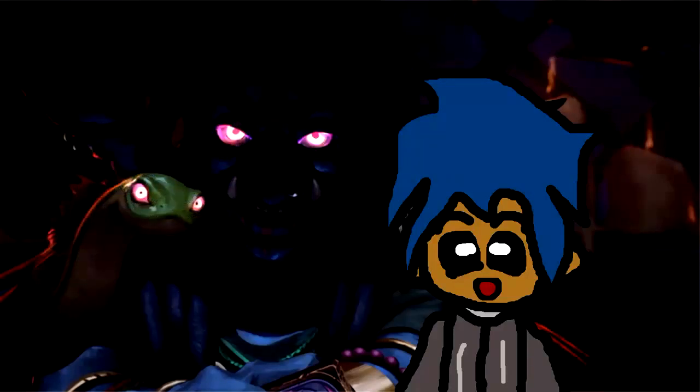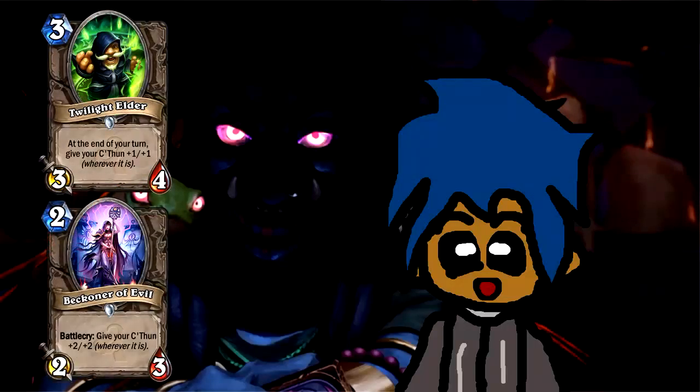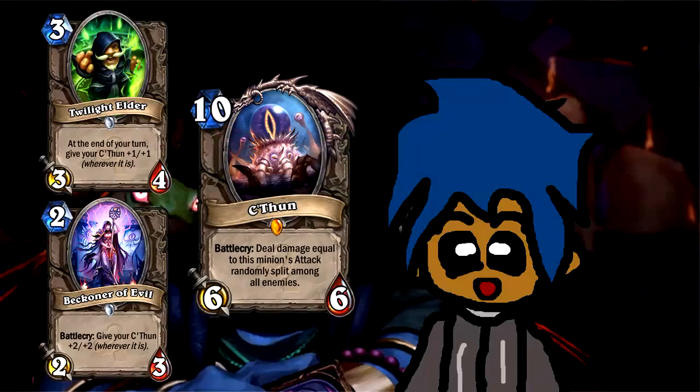Now to talk about all the exciting stuff, which is Twilight Elder, Beckoner of Evil, and C'Thun. C'Thun is going to be one of 4 old gods, which are going to be like the legendaries of the set, and he seems really cool. I really like the design on this guy. For starters, he has all the qualities of a really good high mana legendary. In my opinion, you have to do something the turn you play it.